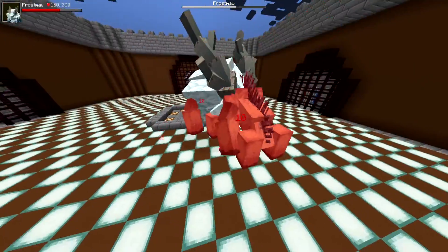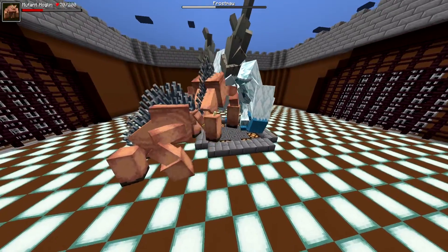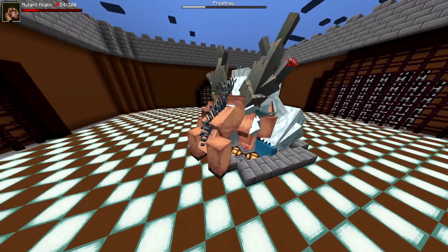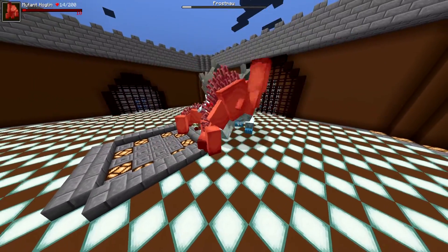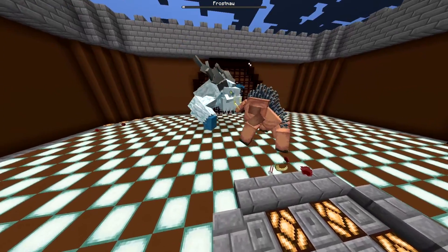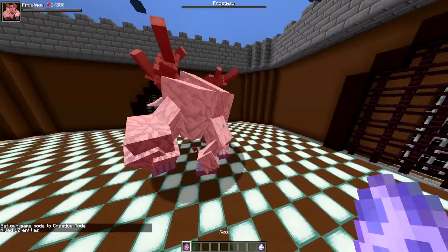This is a cool fight because it's like two big beast-type entities fighting each other. Oh, he's going to do a slam — watch out! Bam! Oh, that actually didn't kill the Hoglins. One Hoglin down — I'm just calling them Hoglins because 'Mutant Hoglin' is a mouthful. And Frost Maw won with 10 health — good job Frost Maw! But now you're going to have to fight three of them.